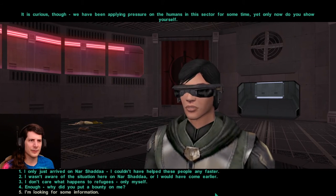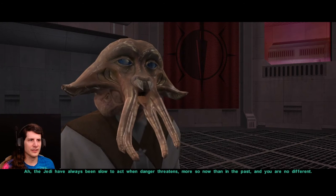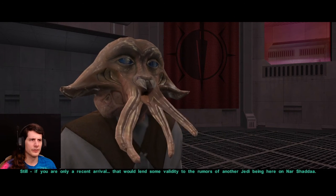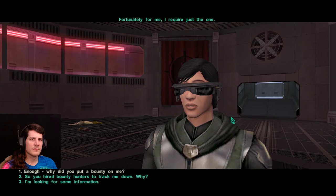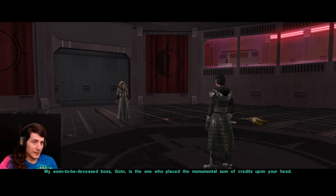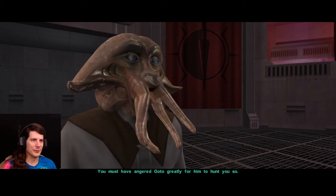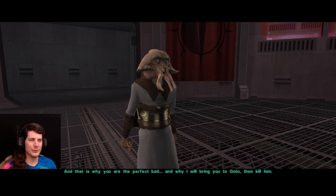We sought to put pressure on the refugee sector for a simple reason — whenever seeming innocents are placed in danger, especially human fodder, there the Jedi are, lightsabers blazing. Curious though, we've been applying pressure on the humans in the sector for some time, yet only now do you show yourself. I only just got here. The Jedi have always been slow to act when danger threatens, more so now than in the past. That would lend some validity to the rumors of another Jedi being here on Nar Shaddaa. Fortunately for me, I just needed one. So why'd you put a bounty on me? Oh, you mistake me — I was not the one who put the bounty on you. We all have our masters. My soon-to-be-deceased boss Gotoh is the one who placed the monumental sum of credits upon your head. Your price is so high that any bounty hunter who captures you will be able to buy their own planet! And that's why you're the perfect bait — and why I will bring you to Gotoh, and then I will kill him!